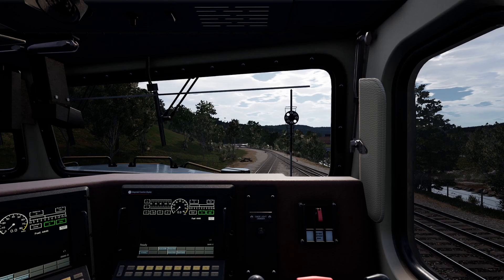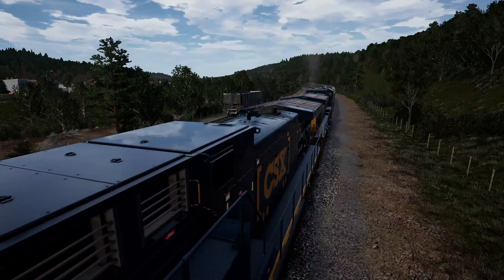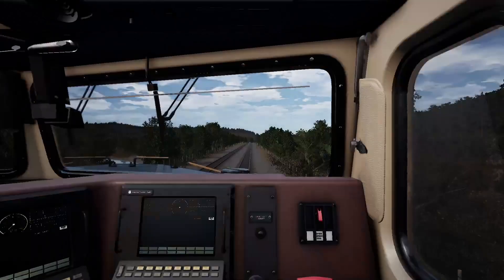To fix this, all you have to do is hit 3 to go to your external view, hit 3 again to go to the rear of the train. Once you do that, it will allow you to switch cabs over to the back.